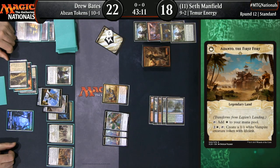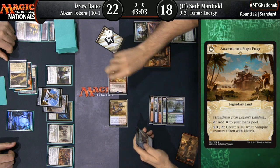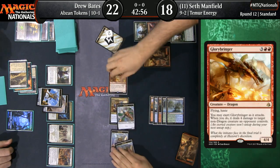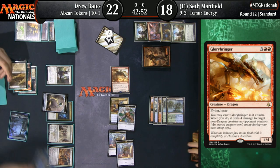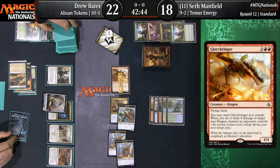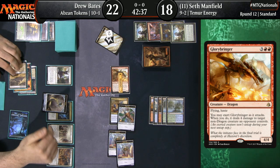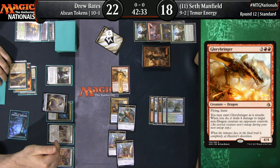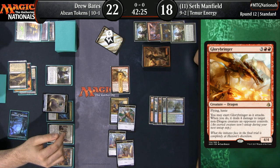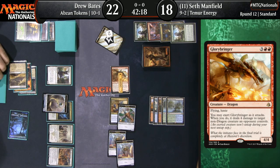What does Seth want to hope for — Glorybringer to deal with the situation? Glorybringer's a nice one. He may simply want to deal as much damage as possible in the air. He's just going to take down a Servo, but Drew will be able to scry one there. We saw Jerry Thompson with a Glorybringer take down some creatures in the earlier match versus Collins Mullen, which helped him turn the tide when he took down that Anointer Priest. So here is Seth Manfield trying to ride Glorybringers to victory, as he had seen Jerry do in the round before.